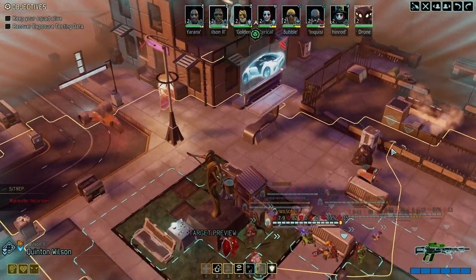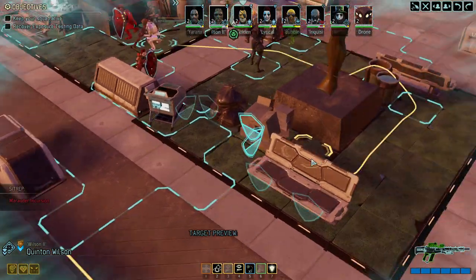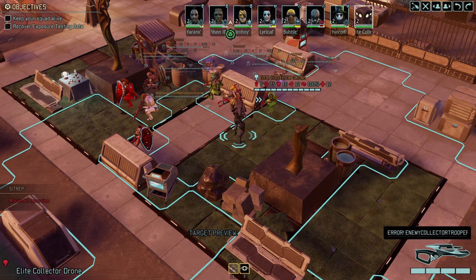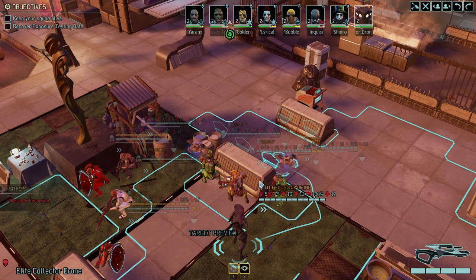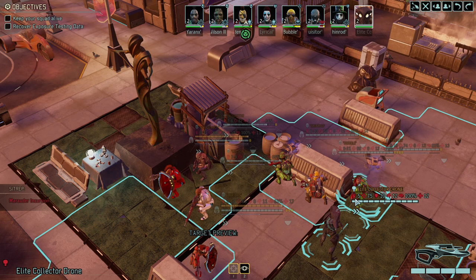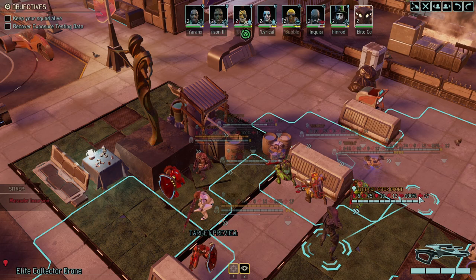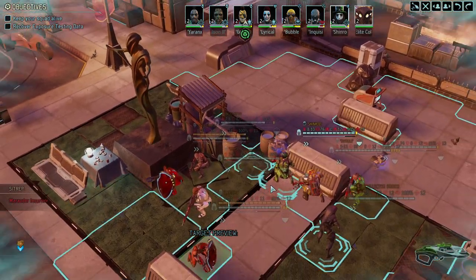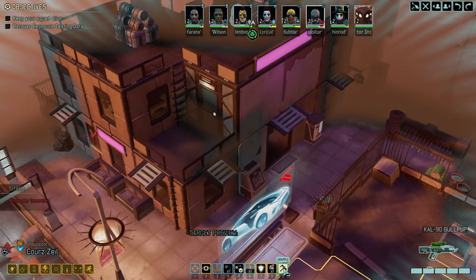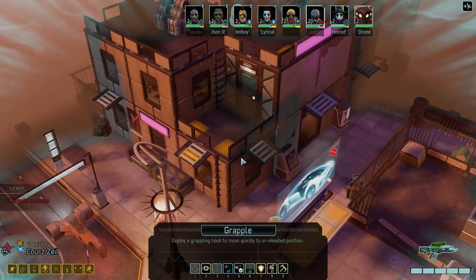Okay so we landed and first things first we got a nice little drone here — Error enemy collector troop weapon. Okay, well, great description of his weapon. No skills but deals five points of damage and even better has 12 hit points. So kind of a walking mimic beacon. Not bad.